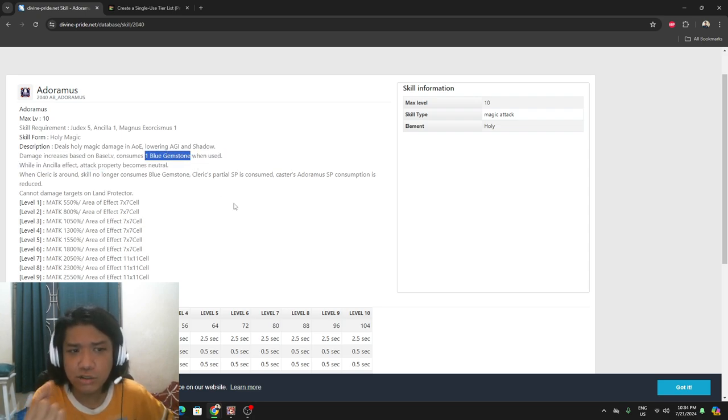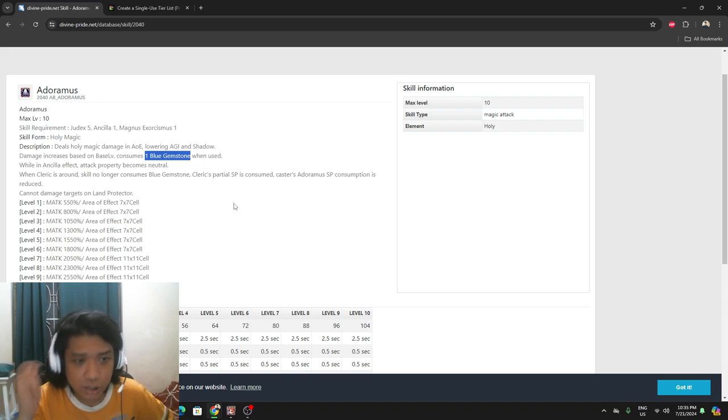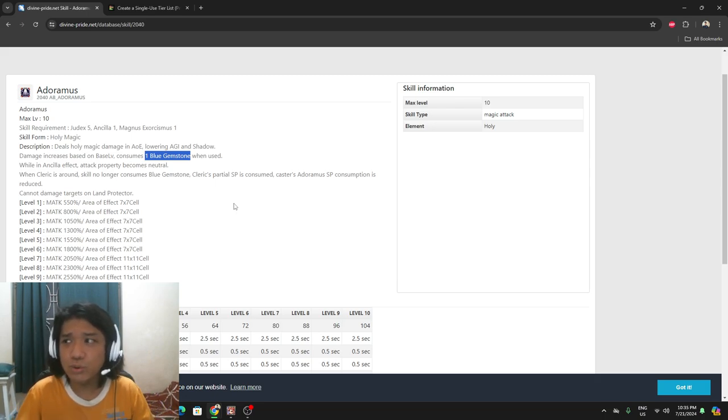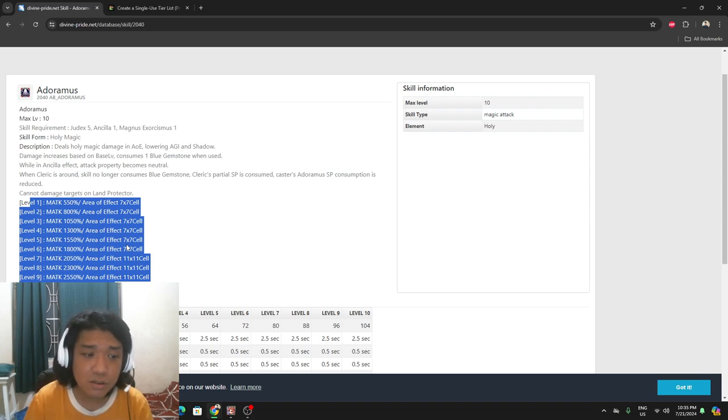The only way to negate the gemstone cost back then was the Mistress Card — a rare boss card you slot into your headgear. That negates the gemstone requirements for certain skills that use blue, red, or yellow gemstones. It was expensive, so the build wasn't worthwhile. But in the current release, there's an actual headgear called the Sacred Crown that negates the gemstone requirement without needing the Mistress Card.